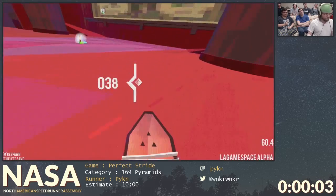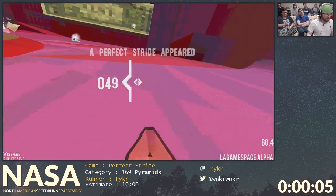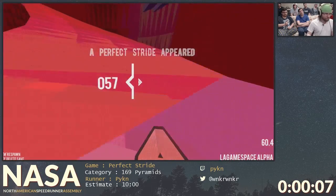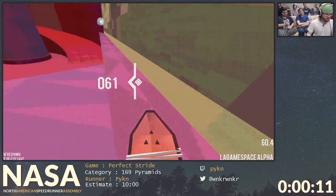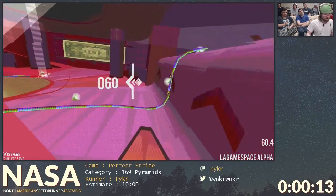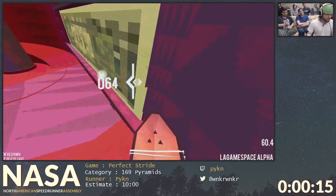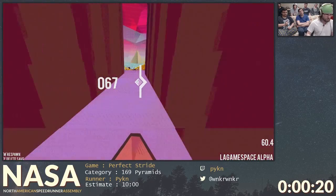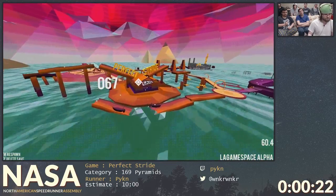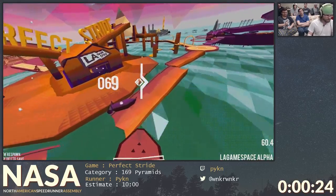Alright, so this is Perfect Stride. It's a very diverse game. You'll notice a lot of flashy colors and neon lights and all that fun stuff. On the wall there's a low-res dollar bill, so that's pretty cool. And sometimes you get a weird glitch there, which I didn't get. So here's where we'll be — this is Neo LA.